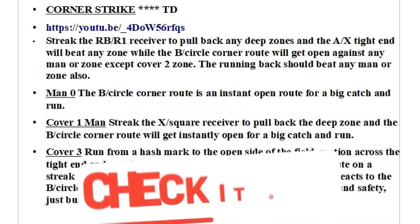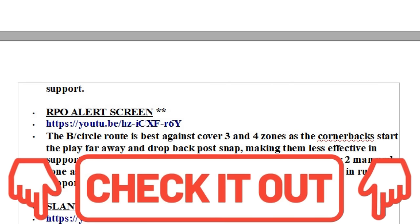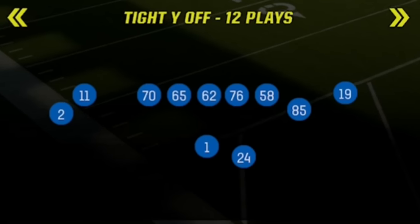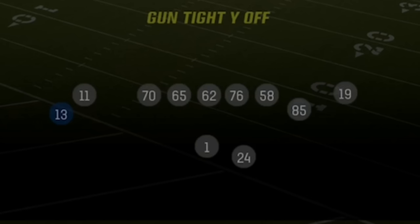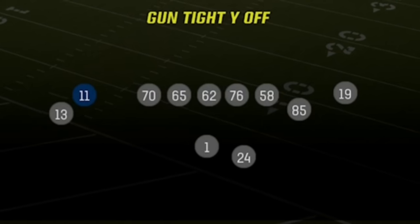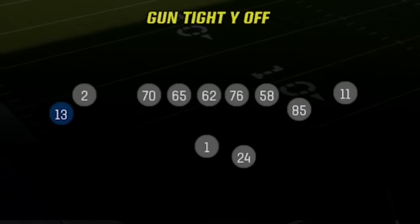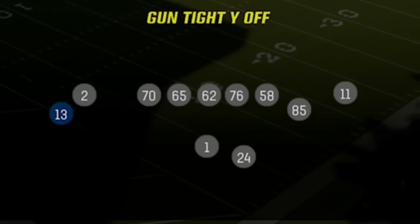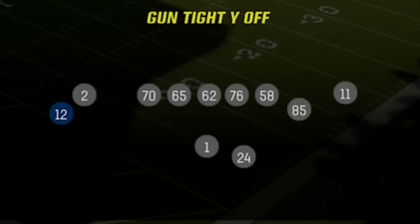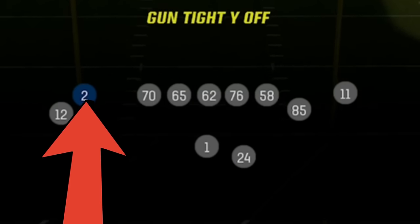Before I do, if you guys want more money plays, more tips, you can always check out my e-books — links in the description or the top pinned comment, you can download them instantly. So the offense is the Tight Y Off. I'm going to make one personnel adjustment: you want your best receiver on the team in the slot position, as this is going to be the position that gets the most work. I'm going to put DJ Moore there, and put some speed on the field — Vandis Jones Jr. That's pretty much going to be your setup.